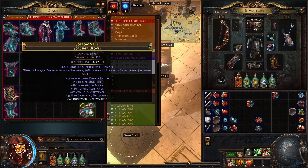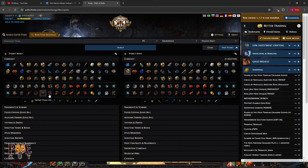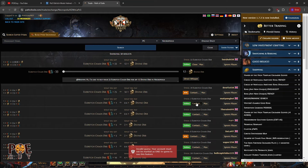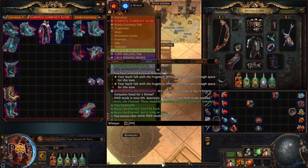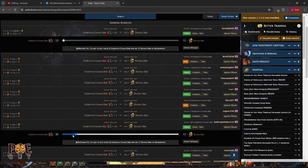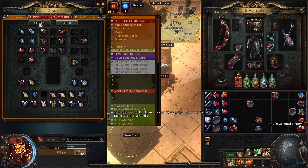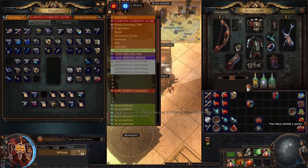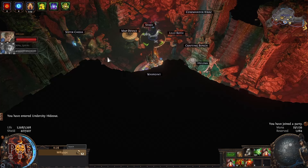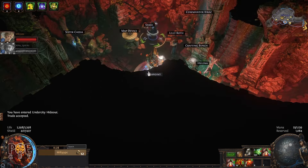I need to buy more Eldritch Chaos Orbs, which I'll do with you now. Go on the trade website, go to bulk item exchange, click on divine orbs, and you have Eldritch Chaos Orbs listed there. Start whispering sellers. In case you have a lot of players in the list, just right-click on the chat and visit hideout so you don't have to read all the names. Let's go back to my hideout.